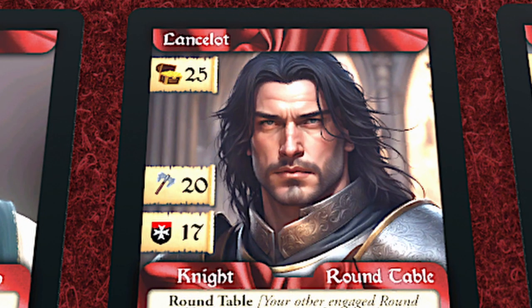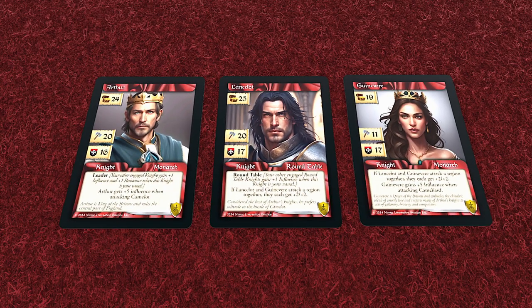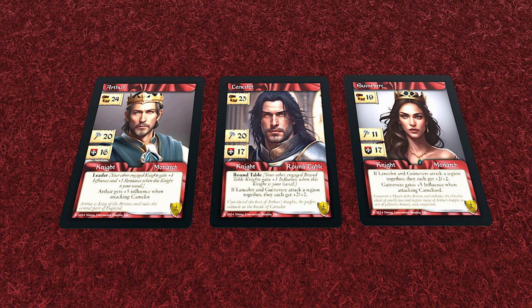All main deck cards have an RP cost in the upper left. In Roundtable, you need to continue to pay to keep cards in play, so be cautious about what cards you pick. You can also bring cards from play back to your hand and get that RP back in Autumn.